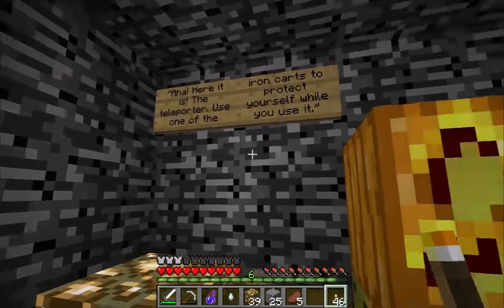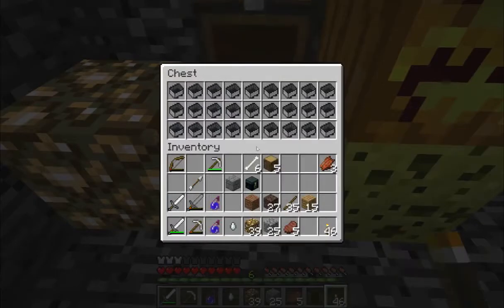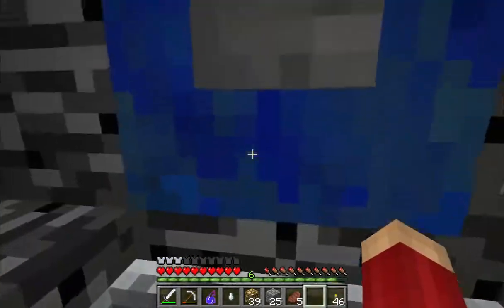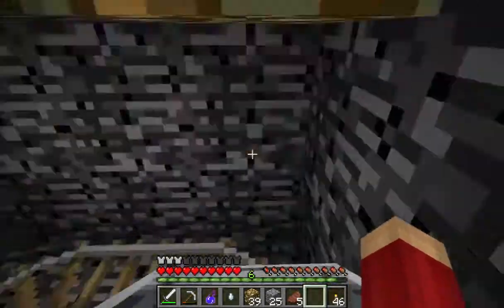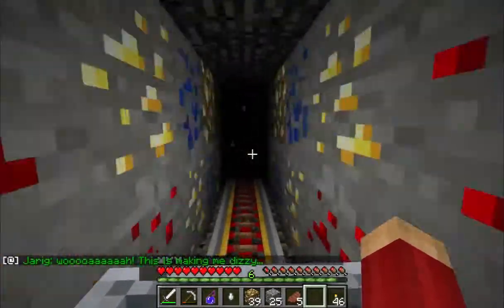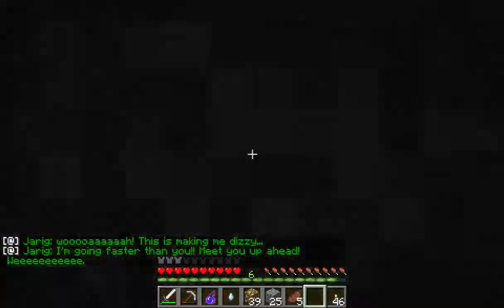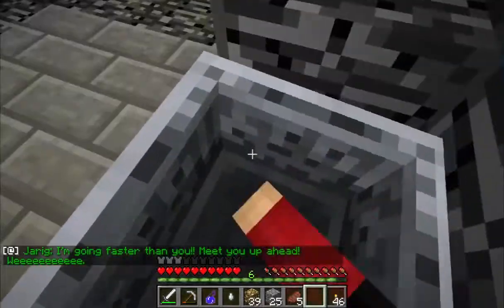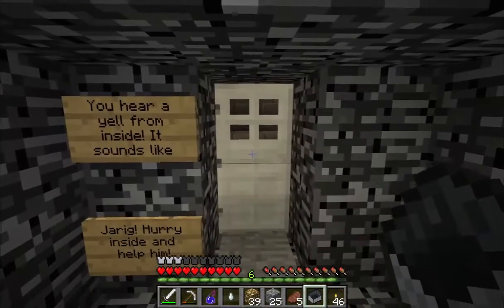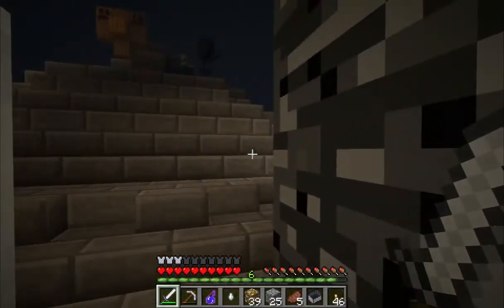Place cart on rail, get in cart then press button. We are probably going to lose all of our stuff when we die. We will die. Jarig. This is making me dizzy. I am going faster than you — meet you up ahead! You hear a yell from inside. It sounds like Jarig. Hurry inside and help him — I don't know if I want to hurry inside and help him but...